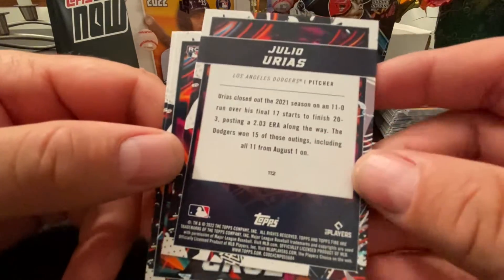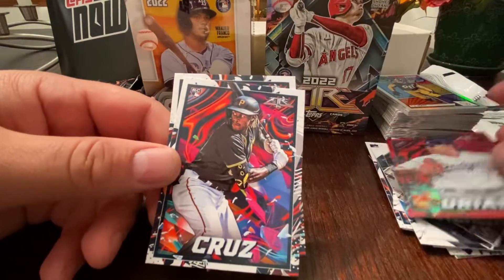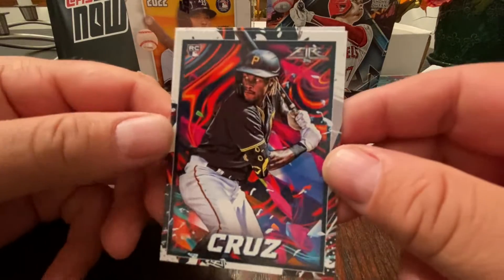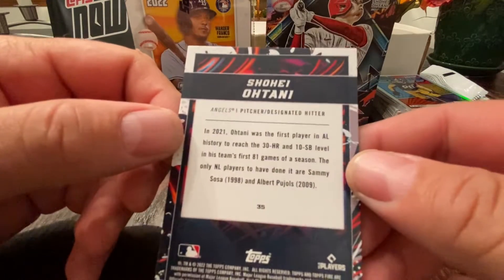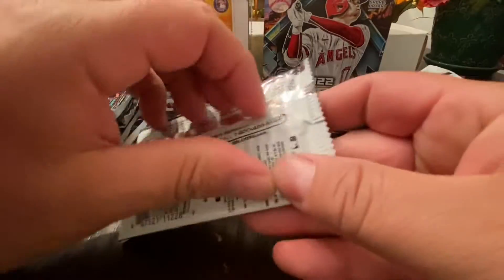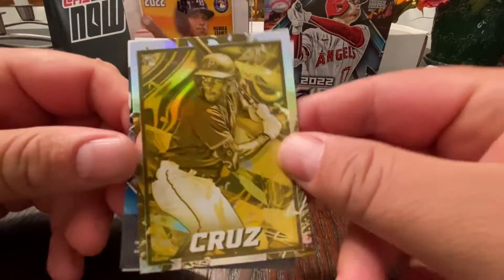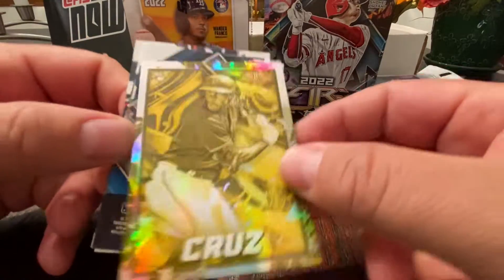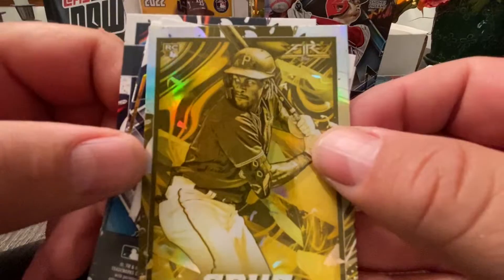All right, so we got some kind of red parallel — various, not numbered but cool nonetheless. And a nice O'Neill Cruz. Then a nice base Shohei Ohtani — it says look for autograph cards, so I don't know what the chances are. We can add another one of those cool parallels. Are these numbered? I don't think so. Let's see, we got another Matt Vierling on the back too.